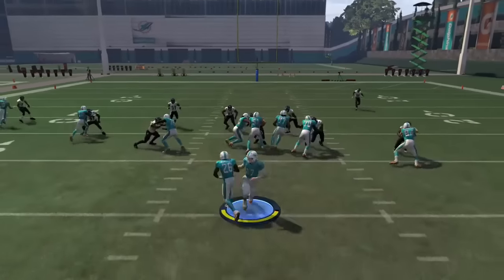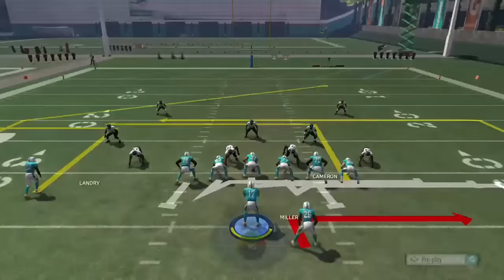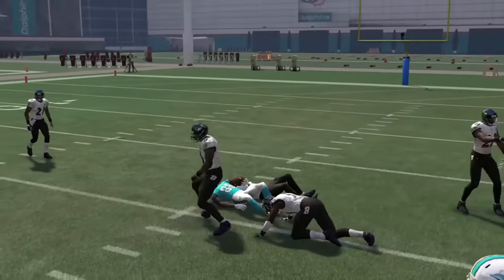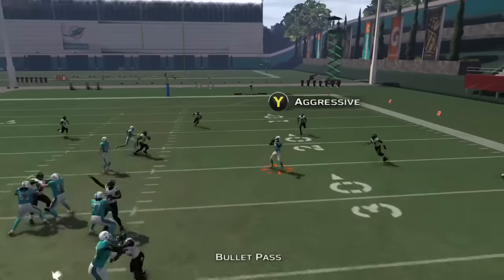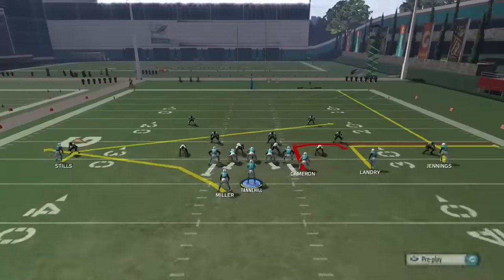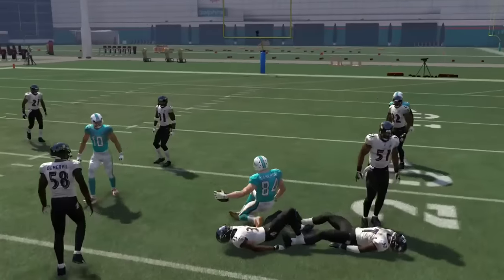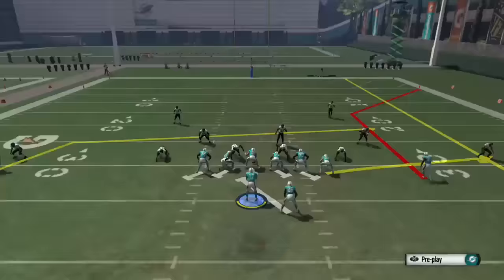I'm going to run another running play here. You can get a quick five to six yards on a run play against cover four. Cover four does play the run very well, but if they don't have good user safeties and good positioning with those safeties, you can get outside on those runs. This stick play is a perfect play to run against cover four because you've got the backside slant along with lots of stick routes over the middle — it's really going to give a user defender fits if they're trying to sit in a cover four shell.